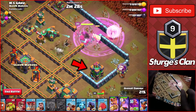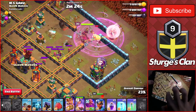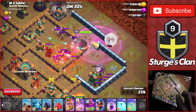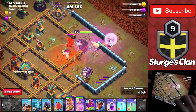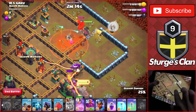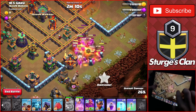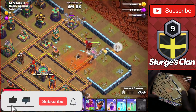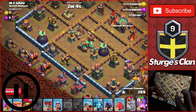drop 2 Balloons to take down this Archer Tower and once she steps up to the Scattershot, the enemy CC will start to come out so make sure to drop that Poison Spell for the Headhunter to take that down. And as the Queen takes down a bunch of the Clan Castle troops and starts to target the Lava Hound, drop 1 more Wall Breaker to open up the compartment with the Archer Towers towards the bottom and by the time you do that, the Queen would have taken down the Lava Hound so drop a couple of minions to clear out the Lava Pups a bit quicker.